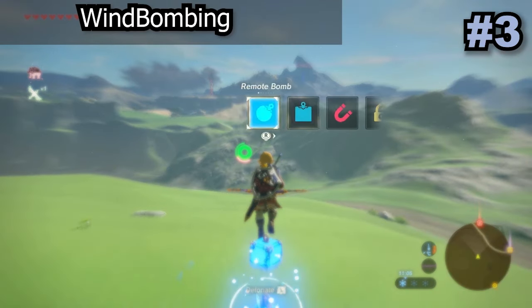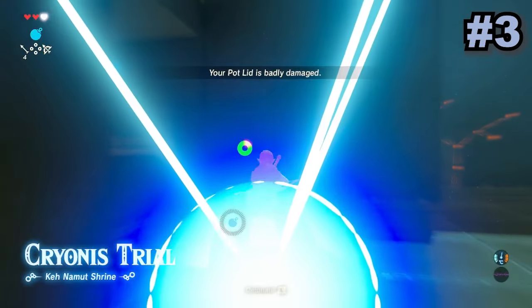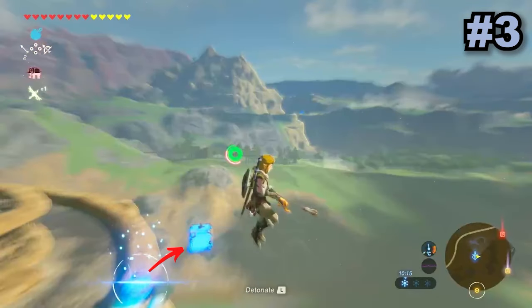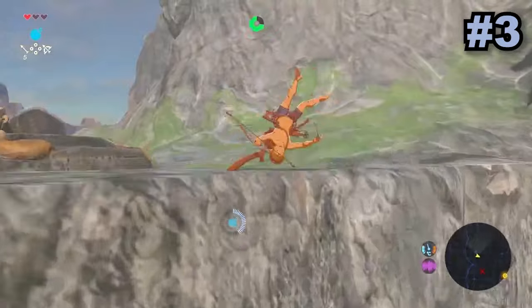Windbombing is one of the most well-known glitches in this game, known well both across casual players and speedrunners. It makes moving around the map both horizontally and vertically so much easier and quicker. All that is happening with this glitch is that you use one bomb to launch the other bomb into Link, which will send him flying. Due to the amount of control with direction and magnitude, it makes it easily one of the best glitches in this game.